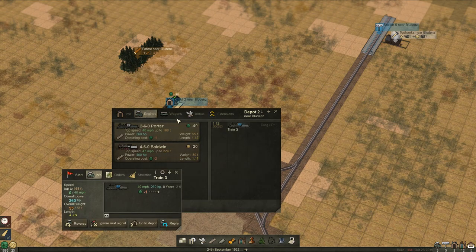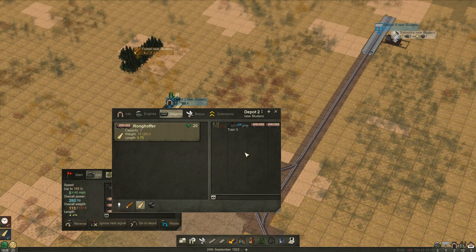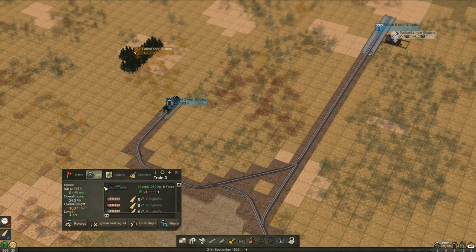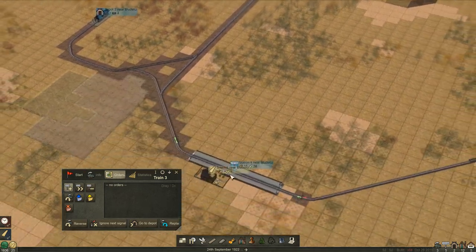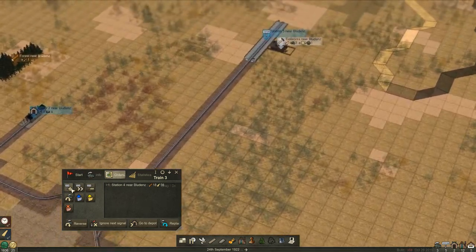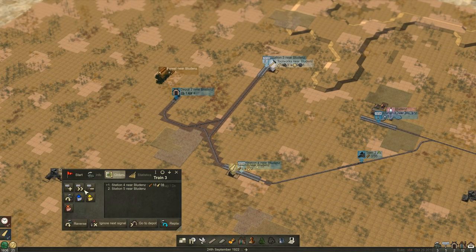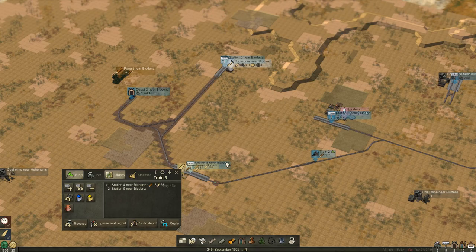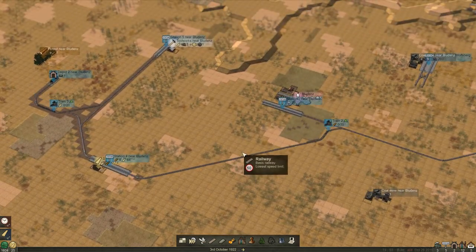Engines - another one. We then want wagons, we want wood. That's too many - let's take that off. Then we can go orders - I want you to go to there, pick up some logs, and then drop them off there. The more trains you put on this, just the more complicated it's going to get. So let's start him up, press 4 to speed it up.